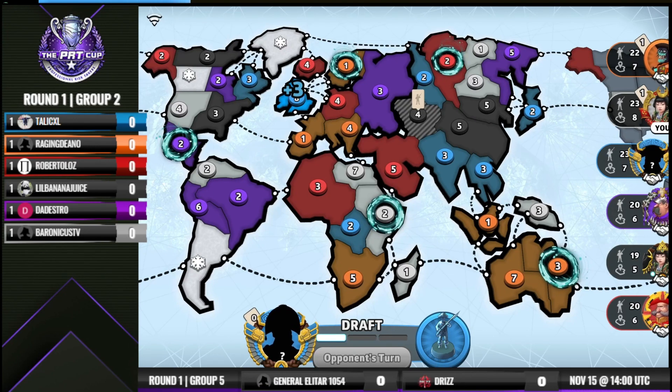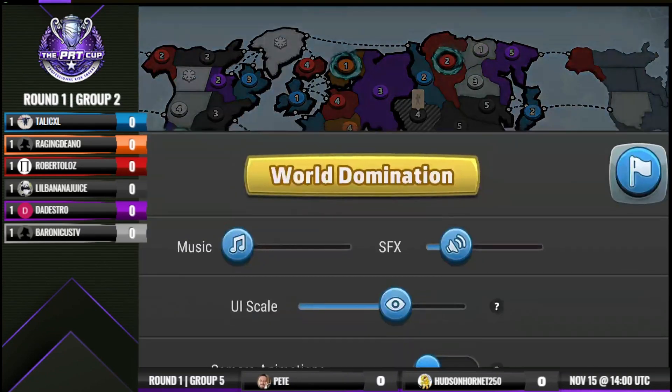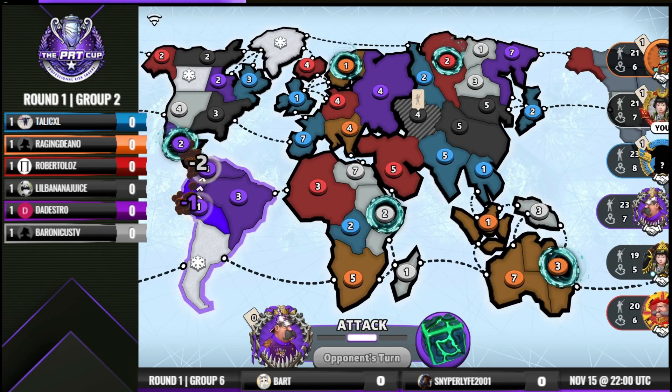Dino appears to be lining up the Australia bonus. Veronica's took his first move and appears to be lining up the Africa bonus. Talical took his card in Europe, but it's going to take some doing before he's able to get into that Europe plus five. And Dedestro looks like he kind of has the South America spawn.